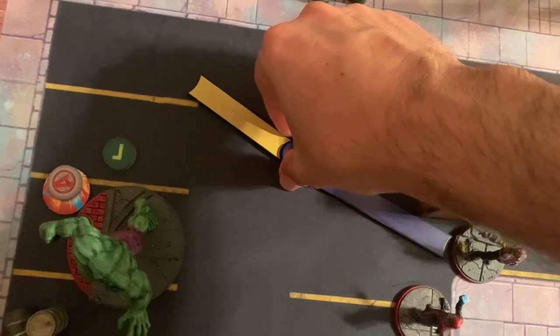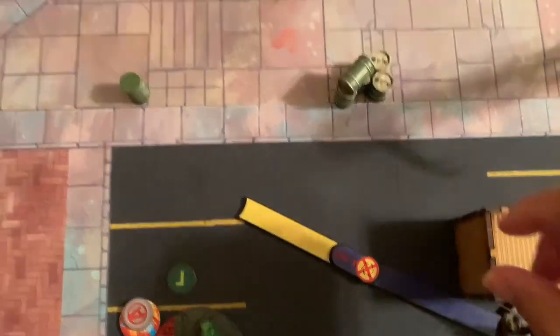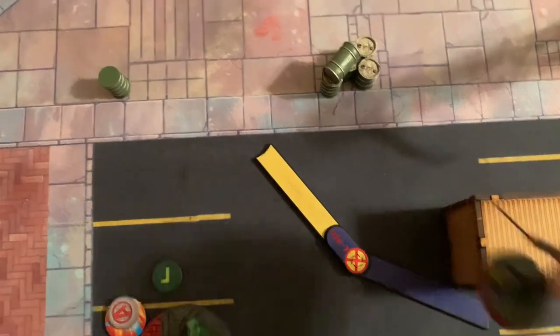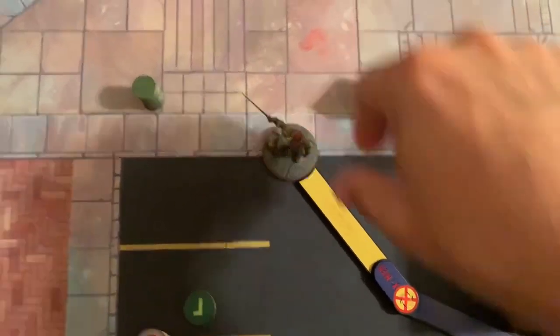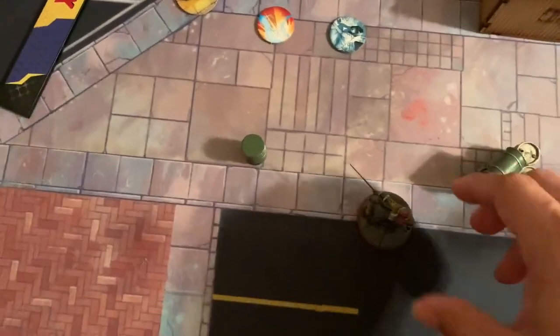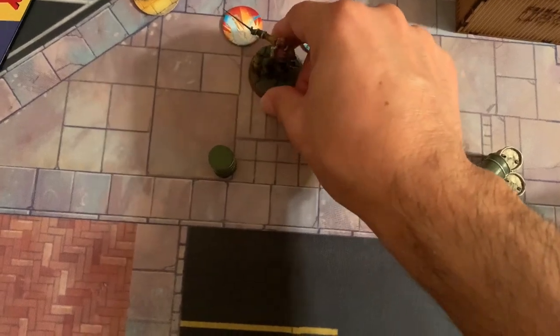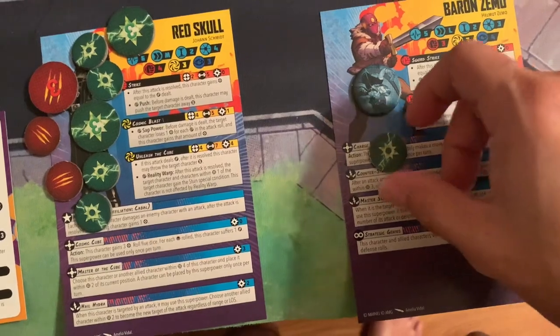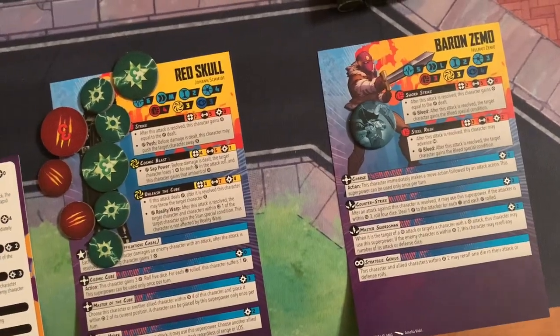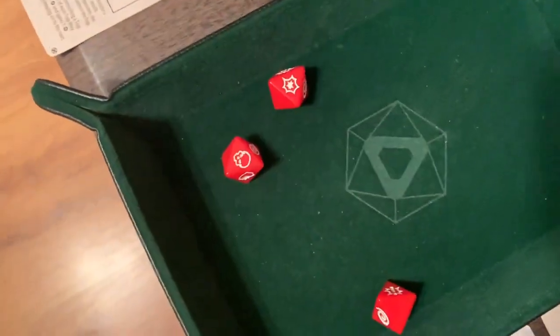Zemo moves to try and score objectives. He runs up alongside Hulk, then moves again to position between two items. He spends his one energy and rolls three physical dice — just needing one success — and gets it, taking control of the objective.